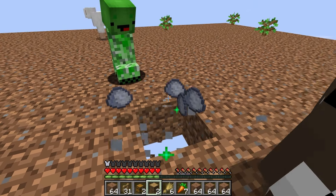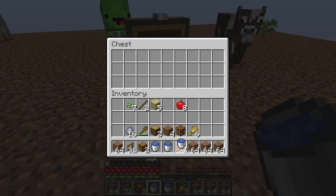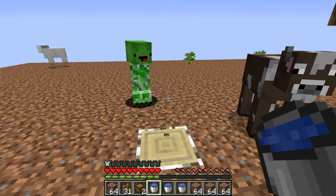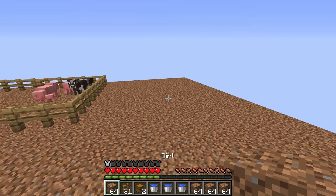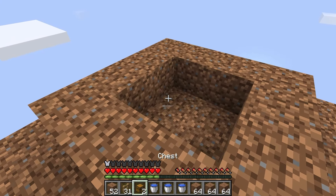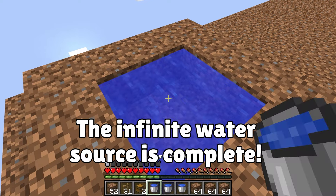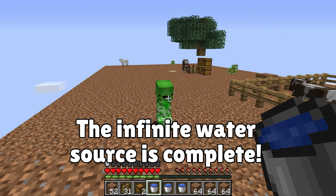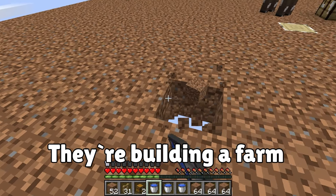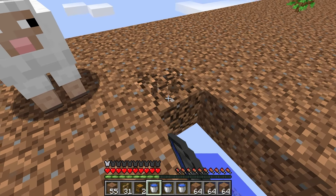More chests! Let's check it out. Open! Lots of stuff — apples, eggs, saplings, and buckets of water! Let's make an infinite water source! With this, we'll have unlimited access to water. So now it's time to build a farm! First I'll dig up here. Next, we're going to pour water right here, fill this in, and pour water out here.